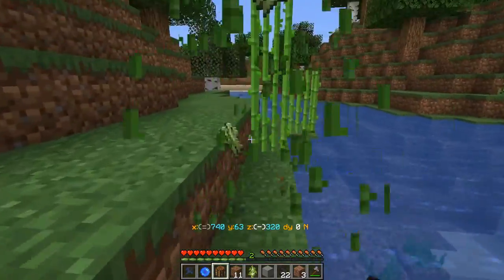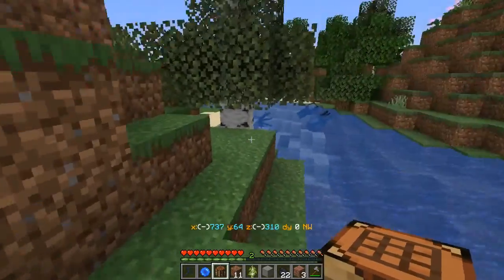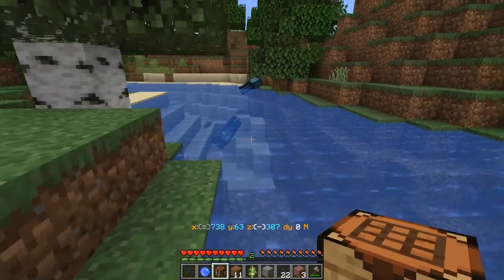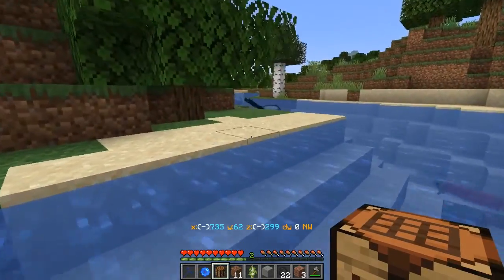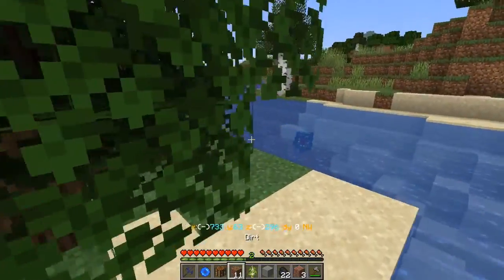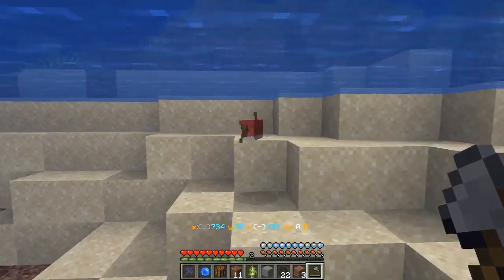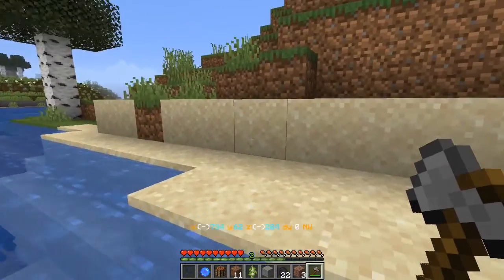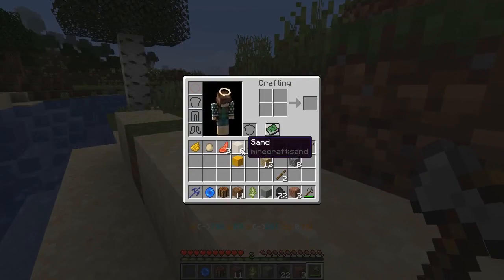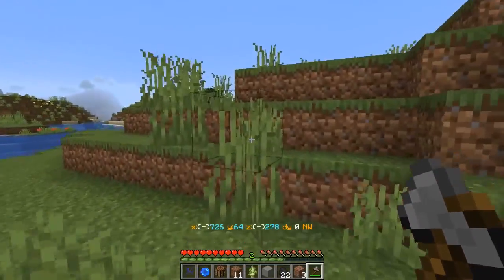That gives us the sugar cane side sorted. How are we doing with everything? Coal block — I think I have what I need for the coal block. We have black concrete — we should have no trouble with that. Let's see: six sand and five gravel, so I have plenty for the concrete. We are about at the turning point.